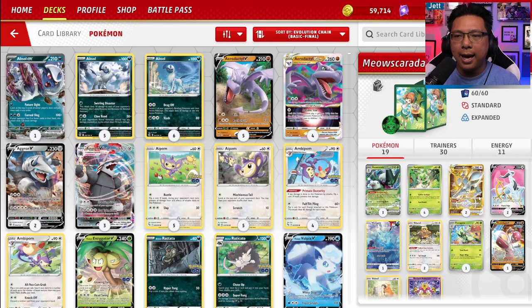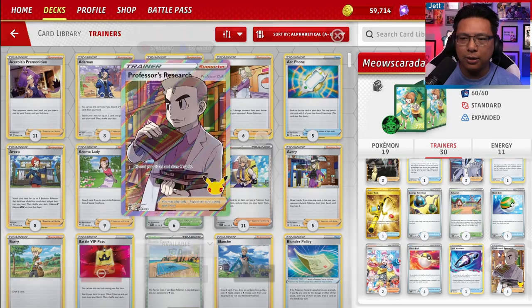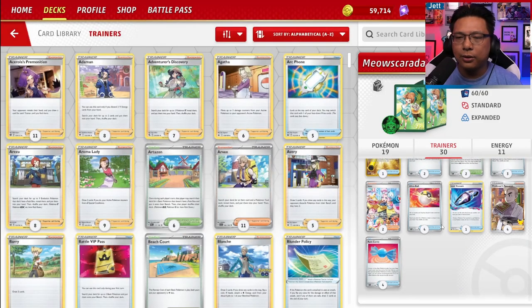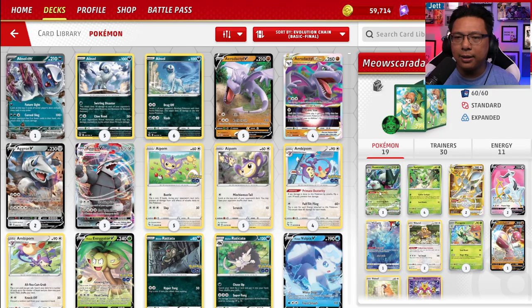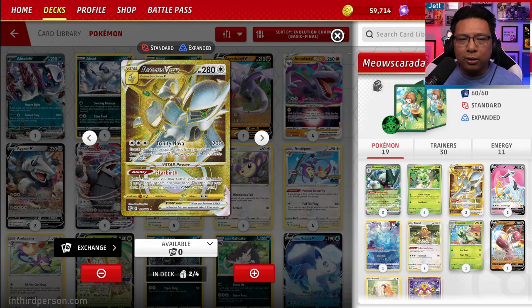I'd still strongly recommend adding an Arceus package, Medicham, and a draw engine like Bieberol or Pidgeot if you want to get fancy, then adjust trainer and supporter counts — lower Professor's Research, add more Colress's Experiments, and so on. Your general strategy: get Meowskarata set up as fast as you can, spread damage with Bouquet Magic, move it around with Alakazam as needed to hit hard on the active or snipe bench targets. Pick off small bench targets to take extra prizes and push the game out of reach. Use Arceus primarily as a consistency piece, though attacking with it for 180-200 is still solid.